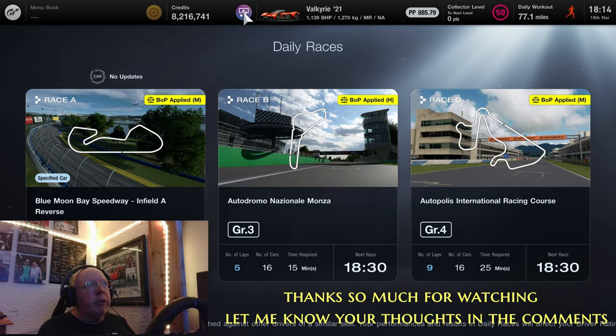Then we have Race B, which is at Monza and it's in Group 3. It is exactly the same as what we did last week. The only difference being that it's a Race B, so there's fewer laps — only five laps on this race. And you can do settings, so you can adjust your differential, brake balance, damping, and other bits and pieces, which is fine.